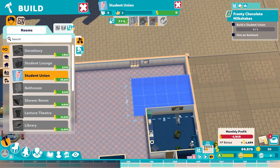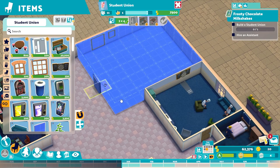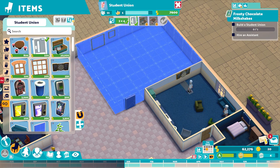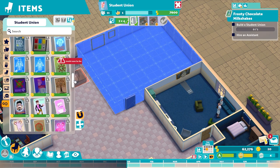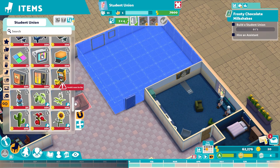This is the last space we've got here, so it'll have to do. Let's go that size - let's put the door here. So what have we got? A bar, milkshakes, peanuts, and lime cordial - that's exactly what they sell in their student bars. Mostly just chairs and pictures, looks like. Mostly just chairs and pictures still, but there are a few more drink machines.